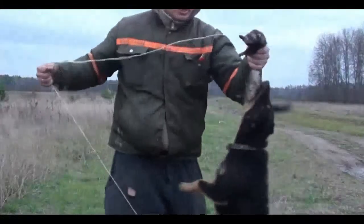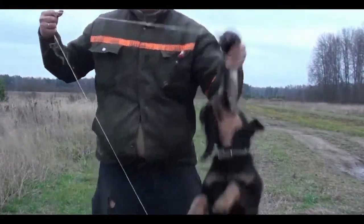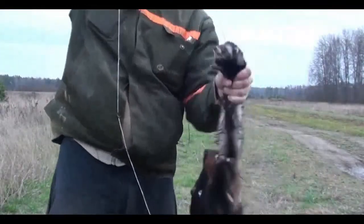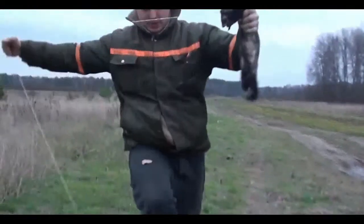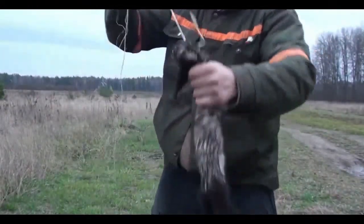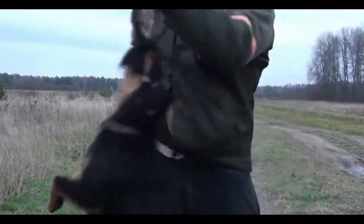Continue to tease the dog, changing positions. Take the prey in your hands and continue to tease the dog at arm's length so that she can hang onto it. These procedures will help your dog understand its prey well by smell. A grip in the air will help train the dog's jaws and improve its bite.